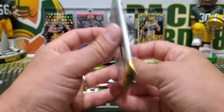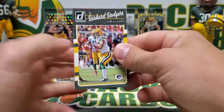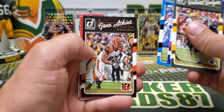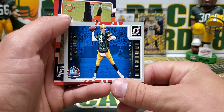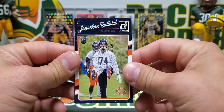All right, let's start ripping. 2016 Donruss mega box pack — I remember this design very well, I opened up a bunch of this stuff back in the day when it was new. We got a Cam Newton inducted Brett Favre, and a rookie Jonathan Bullard.